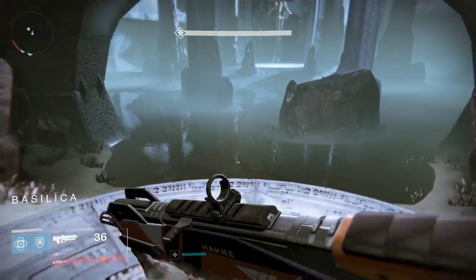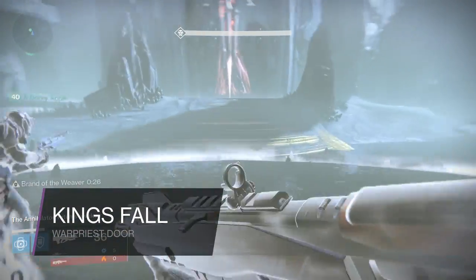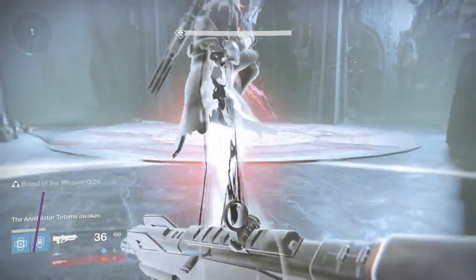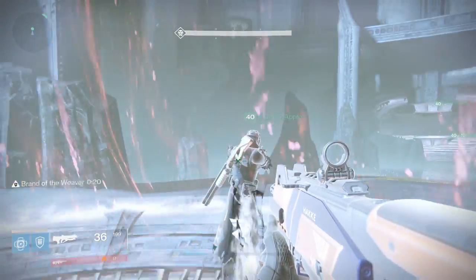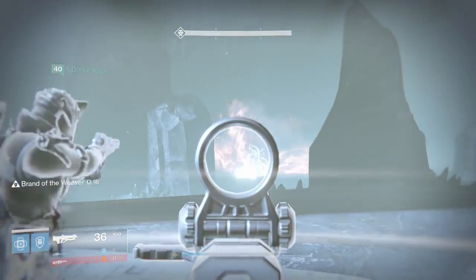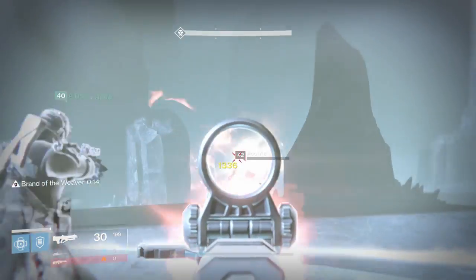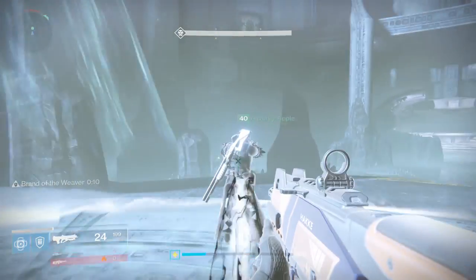What's up guys, JV2017 here with the third part of my complete King's Fall raid guide. Today I'm going to show you how to open the door right after the ship jumping puzzle, which is the third part of the raid. The main objective here is to prove your worthiness to the Warpriest.